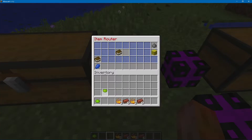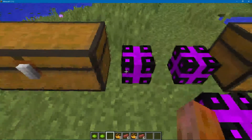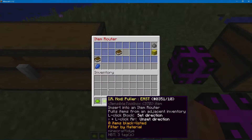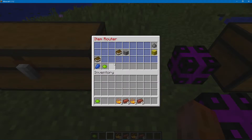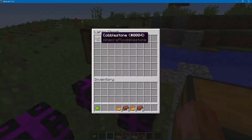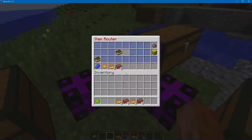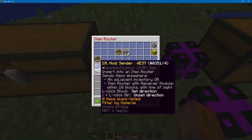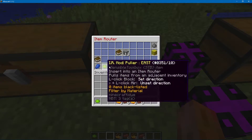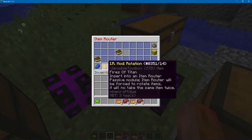I'm going to demonstrate that. All these are empty. I'm going to put the puller in here to pull from the cobblestone. There's the cobblestone — it went through there and it's there. Now if you notice, cobblestone's backing up. Even though there's a sender and a puller, it won't allow it to send into this item router because of the rotation module.